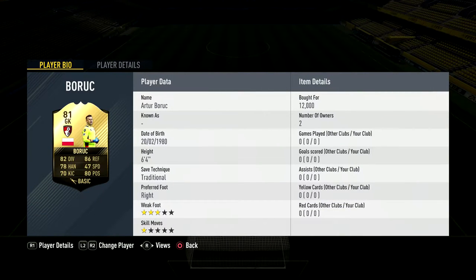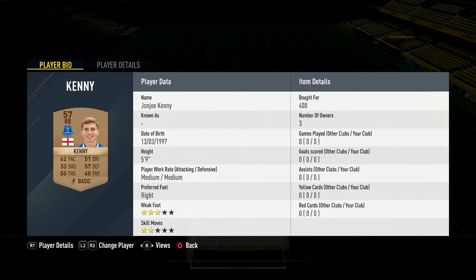In goal, I got inform Afobe-Boric for 12k — I bought him yesterday night because I suspected you'd need an inform and he was a very cheap one. Right back, 400 coins for Kenny — I bought him ages ago for the weekend league and just kept him in the club.